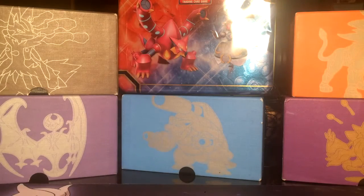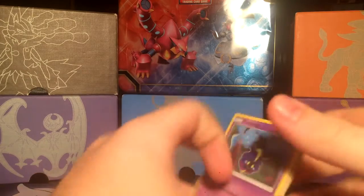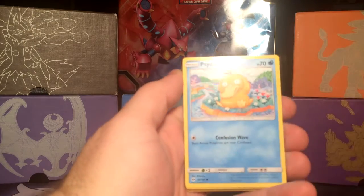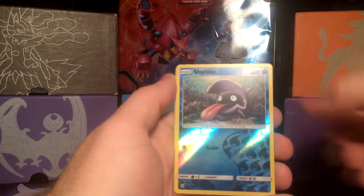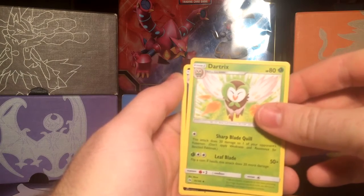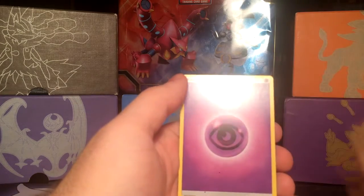Now we'll move on to the Sun and Moon packs. So starting off with the Cosmog, Litten, Psyduck, Bound Suite, Lillipup, a Reverse Holo Shellder, a Grape Ball, Dartrix, a Alolan Raticate, a Hariyama, and Psychic Energy.